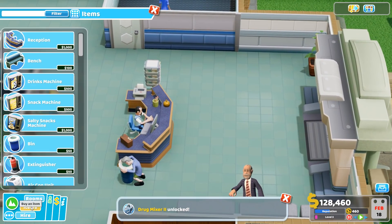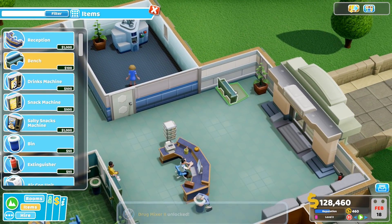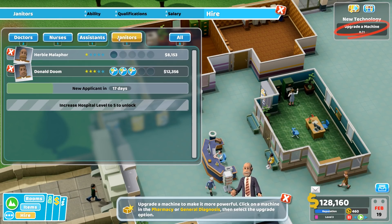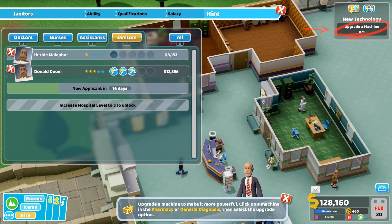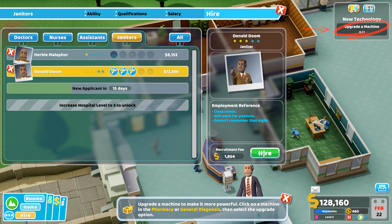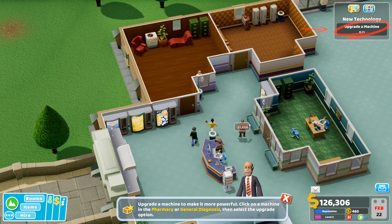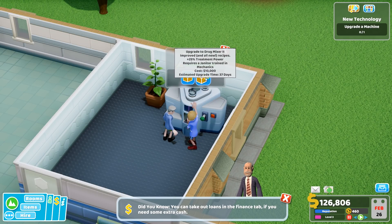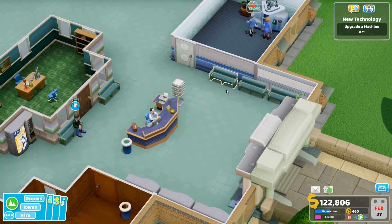We need to put some seats down again because we did just kill all of the benches. Should we just have like a line? People are getting cured — amazing. Bungle technology has given us access to their latest technology: a pharmacy drug mixer upgrade and a general diagnosis easy scan machine. Wow. So we need a janitor who's an engineer — wow, this guy's like a super maintenance guy. You're in, come and join us. Upgrade it — estimated time, wow, 37 days. Jesus. Let's see what happens.